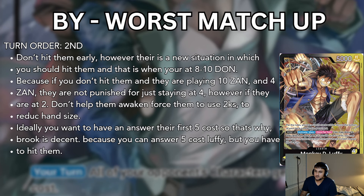Alright, let's talk about BY, which is probably the worst matchup. In this matchup, we're going to want to go second. We don't hit them early. However, because of this new situation where BYs are playing 10 Zan and 4 Zan, you're going to have to hit them around 8 to 10 Dawn. Because if you don't hit them and they're playing 10 Zan, they're just going to sit at 4 life with a 10 Zan on the board. However, if they're at 2 life and they play 10 Zan, you can actually punish them for that.